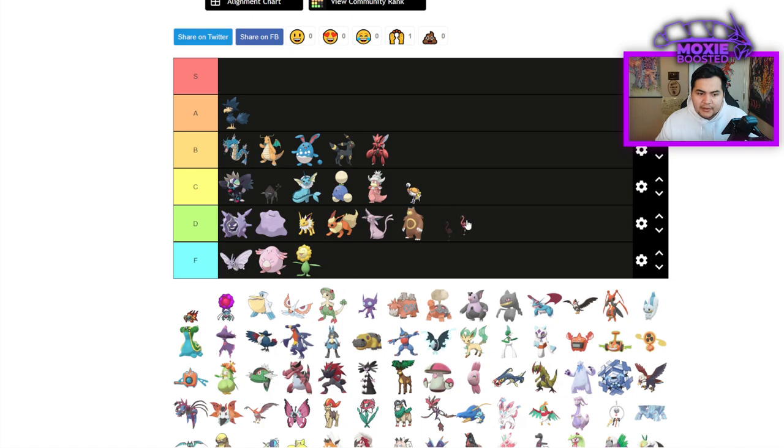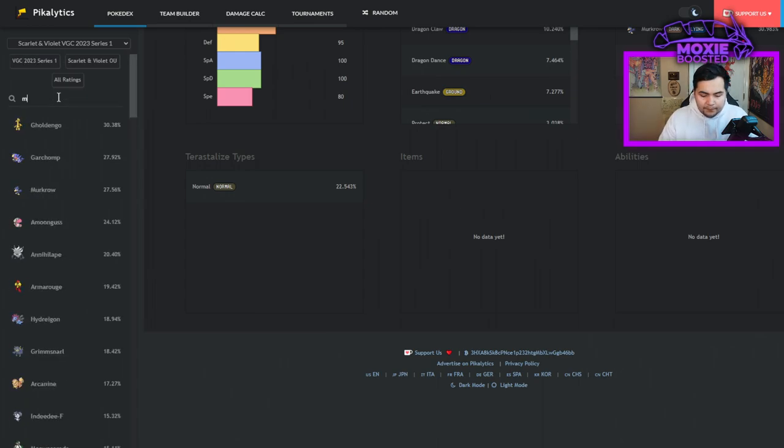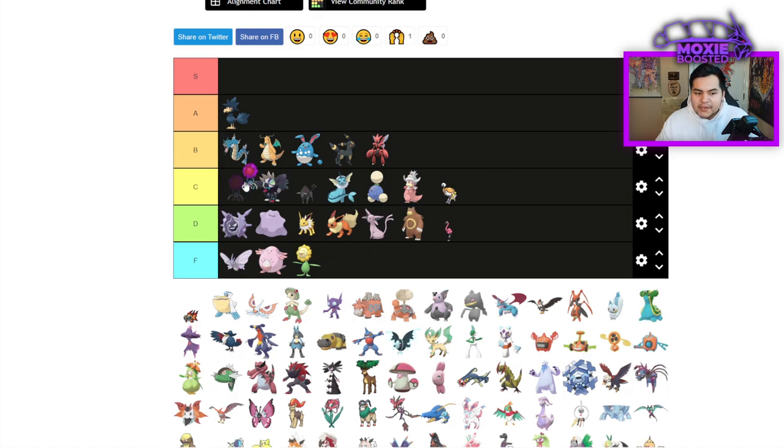Flamigo is a solid D tier — it's only going to be good for Co-Star strats, and even then Murkrow is on 27% of teams and just shuts it down. Rapsca — D tier, though it can do Revival Blessing so it could find some usage.